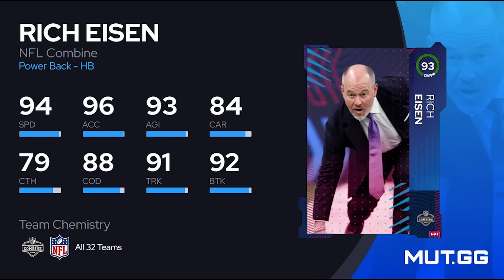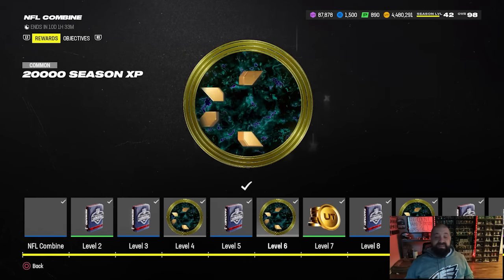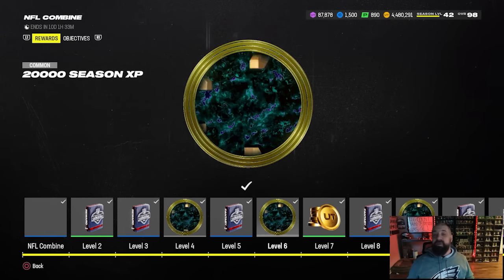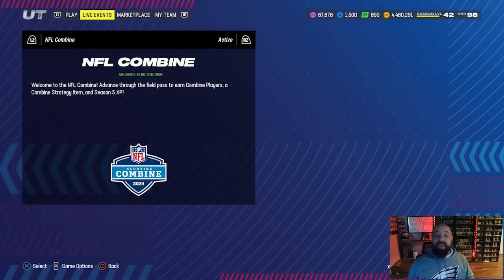In the objectives there should have been a welcome pack Rich Eisen that you received. He starts at a lower overall — you put him in your lineup, score 20 touchdowns with him there, and you can upgrade him to a 94 overall. He gets 96 speed and double team chem, so you can run a hybrid theme team or get times two of your favorite team chemistry. Stashing him at halfback number three is a very easy way to get closer to that 50-50 theme team. There's also Season 5 XP across all of these field passes, which is very important — the Season 5 field pass expires in about a week to a week and a half.